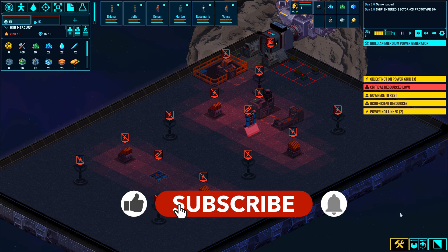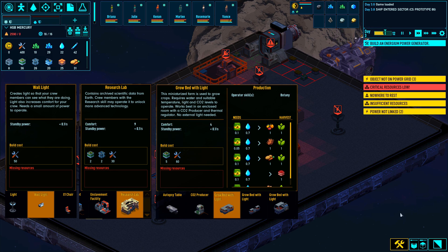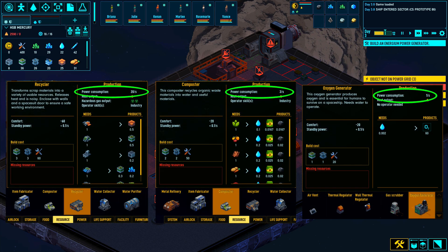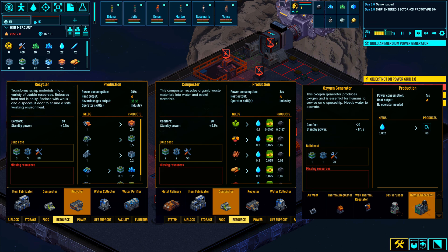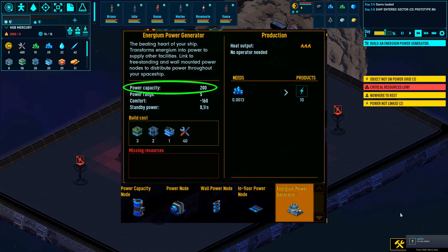Let's look at how power is consumed. Most things placed on your ship require constant but very low power — the game refers to this as standby power. This does not cause blackouts. Blackouts are caused by power consumption spikes, which I would call operational power because it only occurs when a facility is operating. These values can become quite excessive compared to the power generation of our initial generators, and that is exactly where power capacity comes into play.